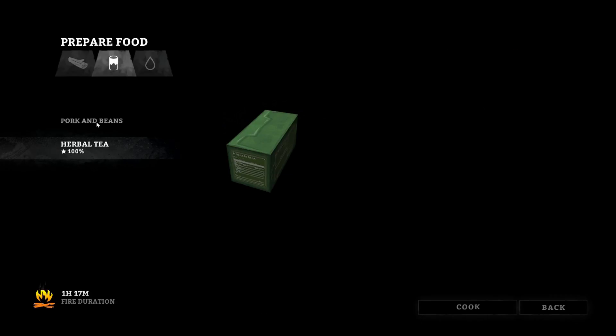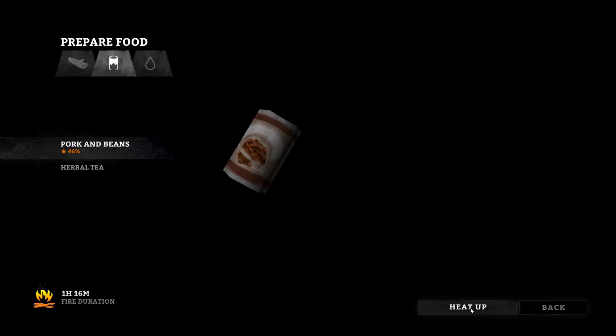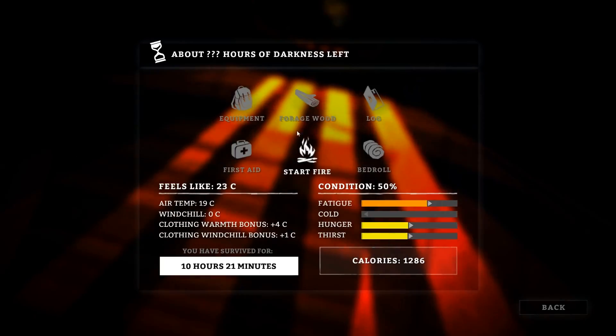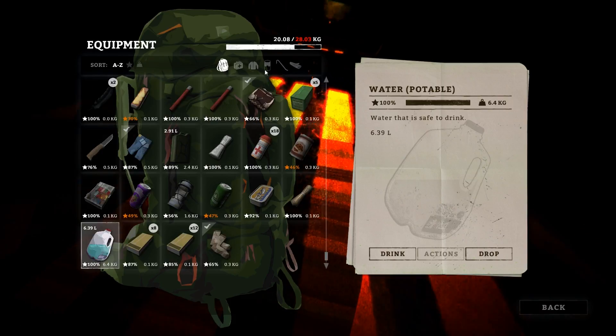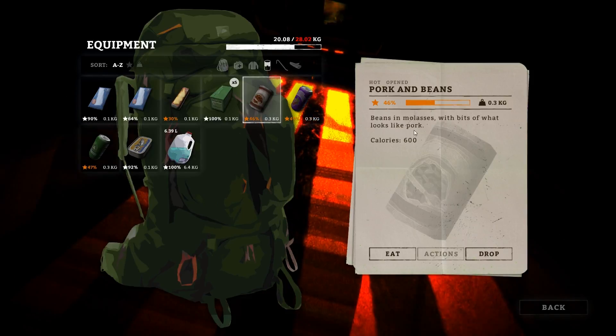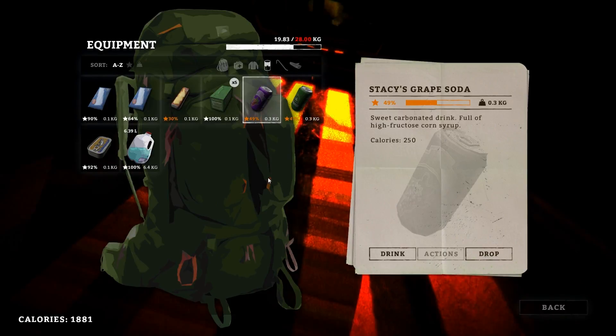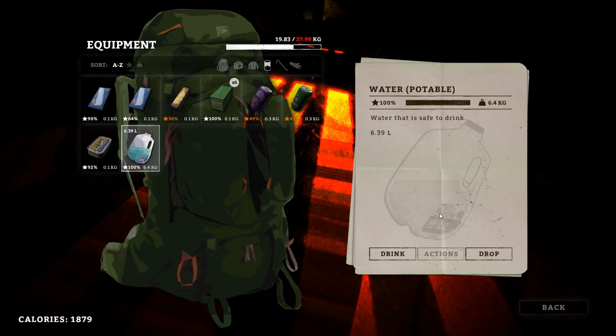We've got some herbal tea and some pork and beans. Let's go ahead and heat up the pork and beans and use the can opener. Now it's going to cook it and then we can go ahead and eat it — pork and beans. Let's do our inventory and go to food. We have some pork and beans. Bring our intake up and go ahead and have a drink.